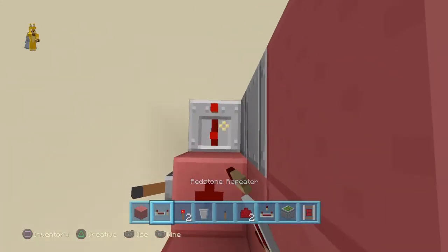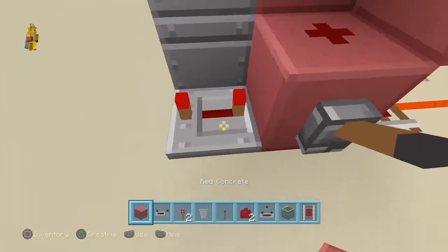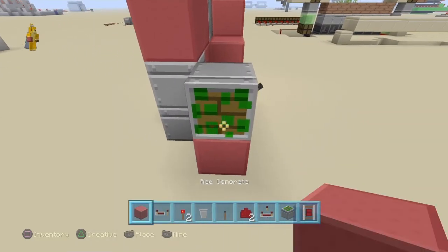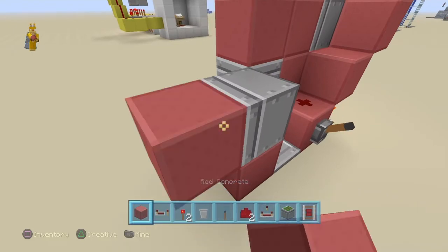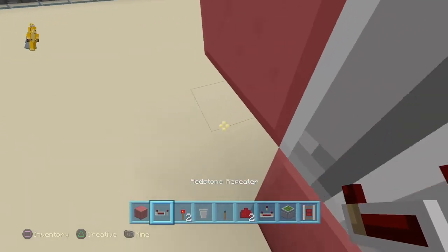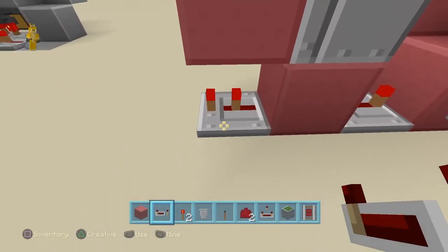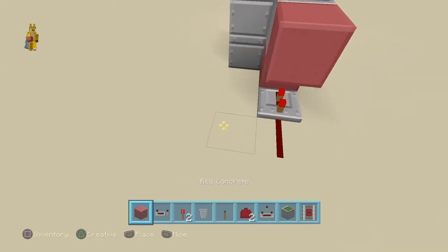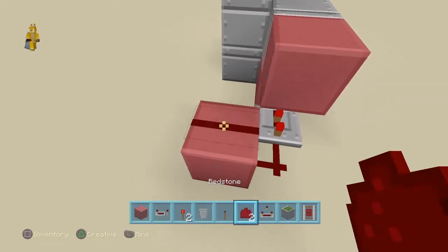You want to have a full tick pulse out of here. That goes into a block with a sticky piston on top. And on that sticky piston you are going to want to have a block. Now under here you are going to want to have a repeater with a tick. Then you are going to want to have a redstone line which connects up to this one right here.